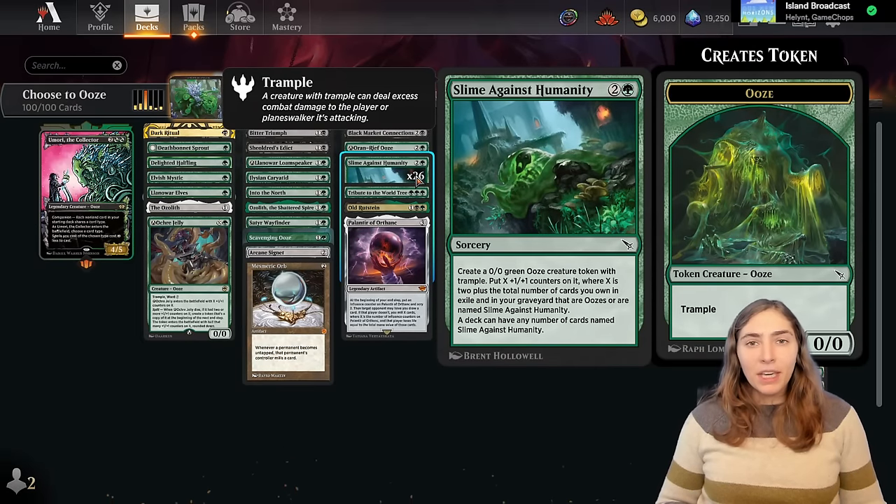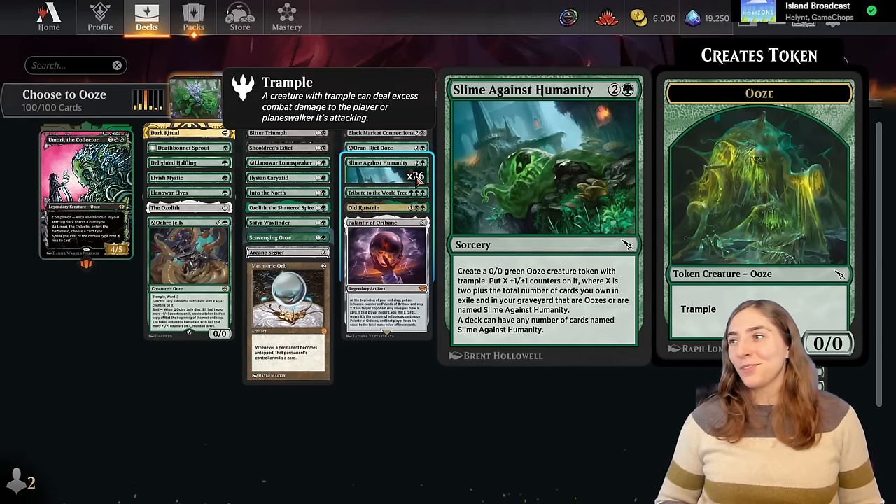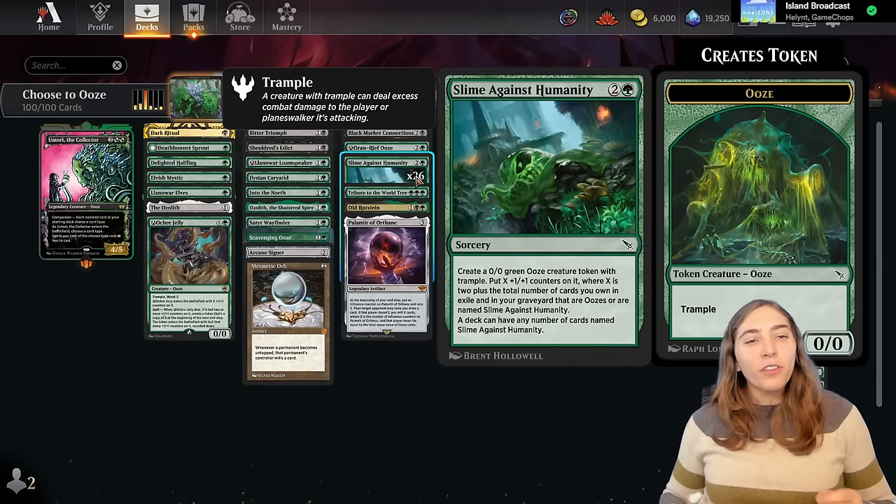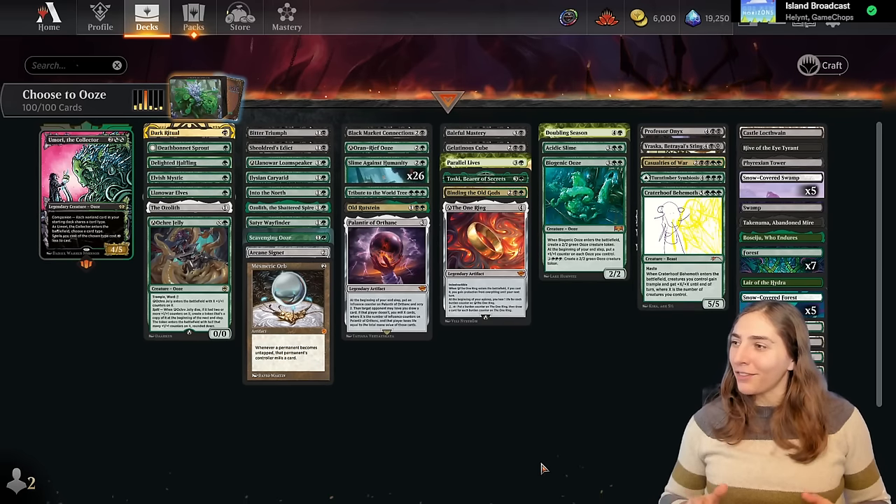Before somebody says 'Amy, you only have 26 copies of Slime Against Humanity, that's not nearly enough' — it's what I found was the best number of slimes for me. I've been going back and forth, taking out pieces of ramp, adding pieces of removal, doing all sorts of things to try to make the ooze work. But this is where I've settled so far.